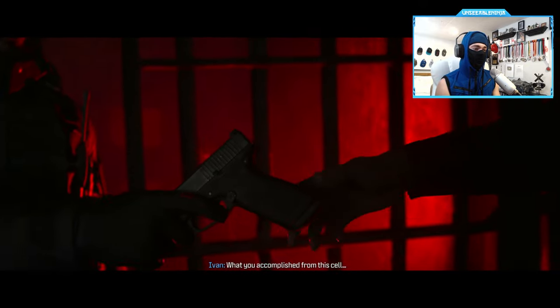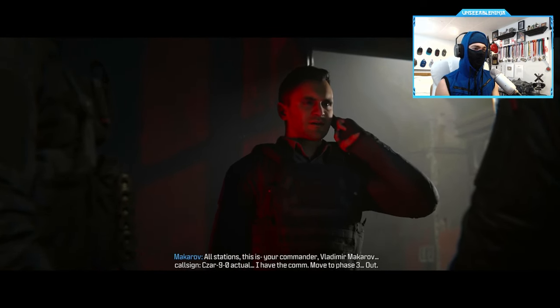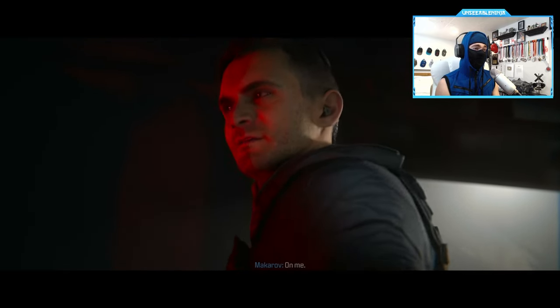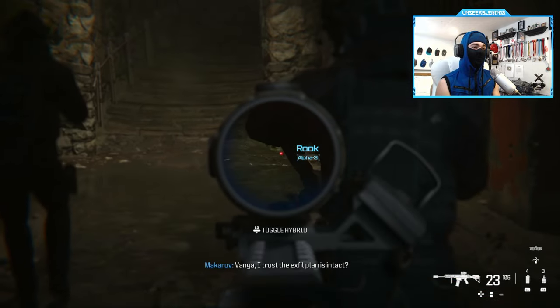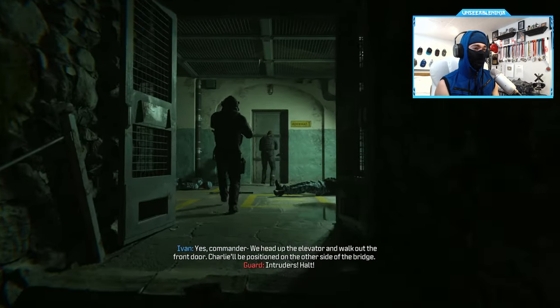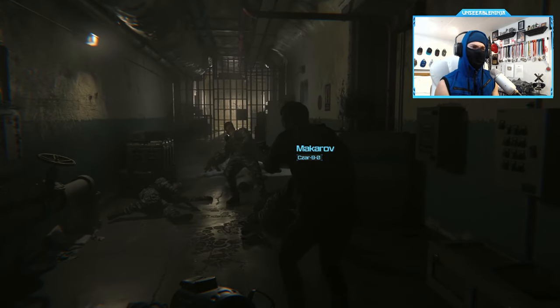Good to see you both. You've accomplished from the cell — the tip of this iceberg. All stations, all stations, this is your commander Vladimir Makarov, callsign Tsar 9-0 Actual. I have the con. Move to phase 3. Out. Bruh, wait. Should I just shoot? Fuck you. I have to — I just had to. Or all the pain and suffering he caused me in the old days. I just had to. The plan is intact. That was not my idea.